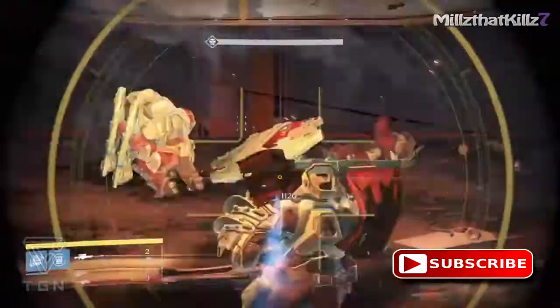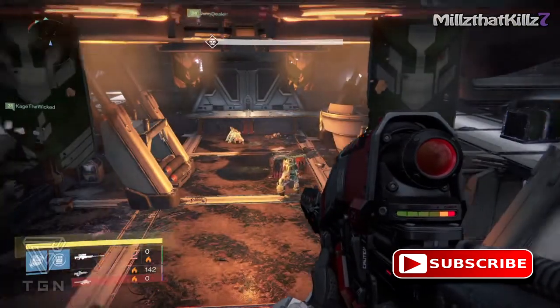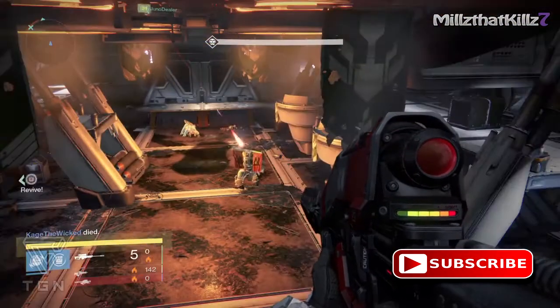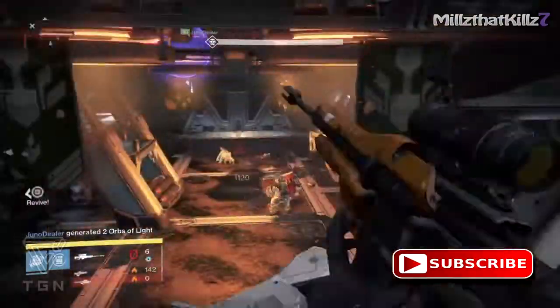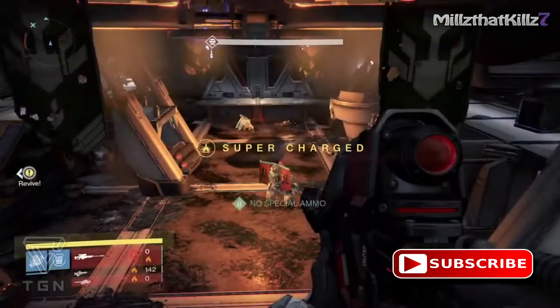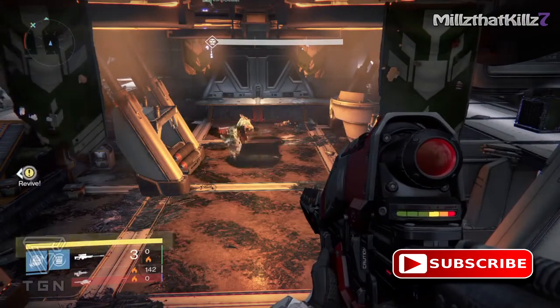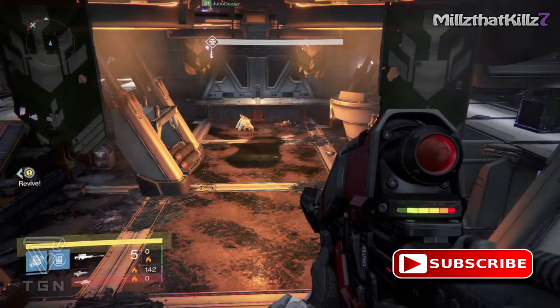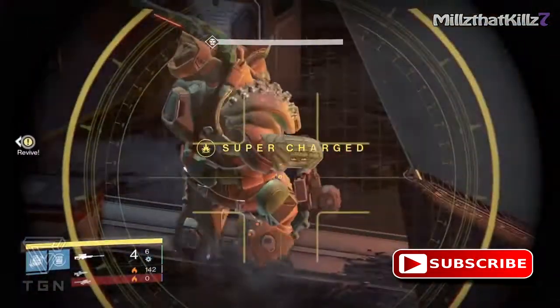I also recommend using the Icebreaker trick — when you run out of ammo, switch over to your Icebreaker and wait for it to charge up. As soon as it hits six, switch back to your regular sniper rifle and keep going to town. You're usually going to do that a few times before you can use your synthesis. It looks like I have a teammate in another spot over there.